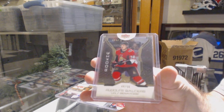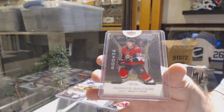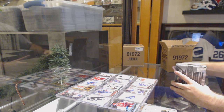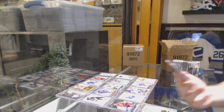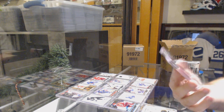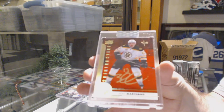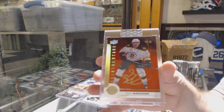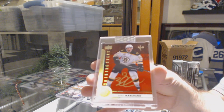Number two-fifty Rudolph Balcers gold, number nine-of-ten. Shining Stars autograph — Brad Marchand. If I remember correctly, there are fifty cards in the base set, so fifty times two hundred equals that many boxes, and that's just the base guarantee.